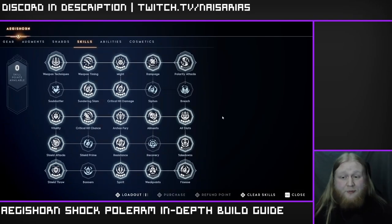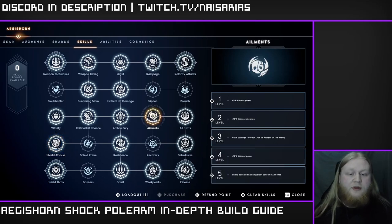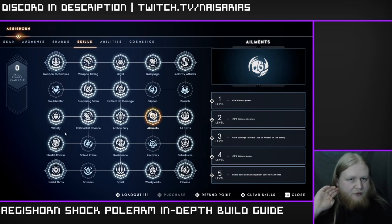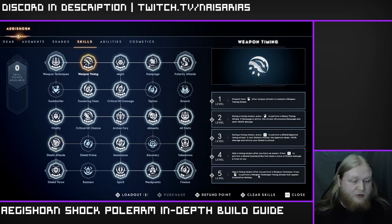For the skills there's actually a bit more to talk about here than usual. First things first — you do not have to consume on this build, but if you do want to consume I highly recommend you use shield bash to do so. With five points in elements, shield bash and spinning blast consume elements, and you get shield bash by putting three points into shield attacks. If you do want to consume — and I would kind of recommend it — it's pretty nice for a couple bosses, just to instantly down them instead of waiting for the ticks to finish them off. If you don't want to consume you can just take all the points out and put them elsewhere.